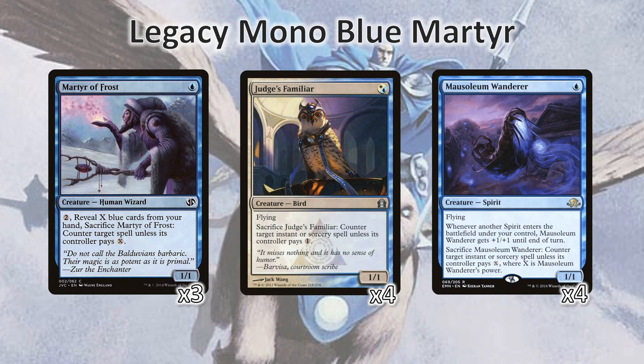Martyr of Frost is noteworthy because it is the namesake of the deck and can counter any type of spell. Judge's Familiar and Mausoleum Wanderer can only counter instants and sorceries. Mausoleum Wanderer most of the time acts as a Judge's Familiar but can counter for more than one as a tax instead of Judge's Familiar's static one. That comes about when you're playing more Mausoleum Wanderers or when you have Umezawa's Jitte equipped — more on that later.